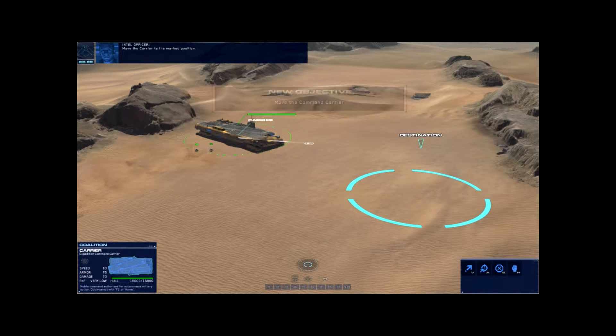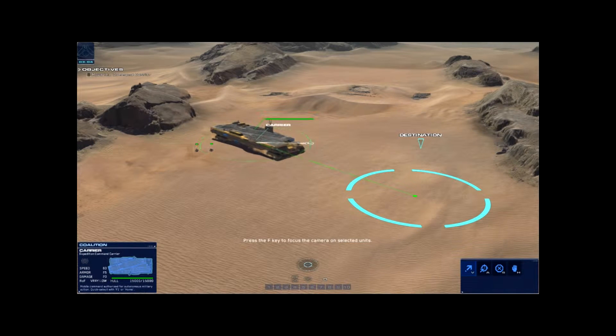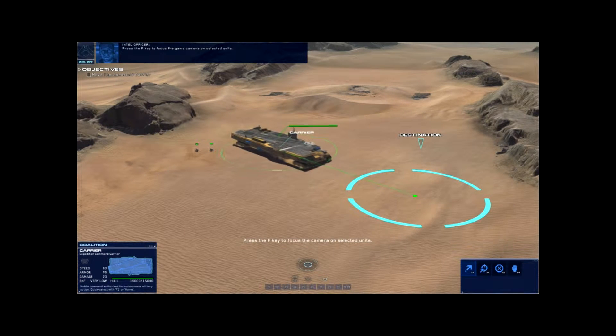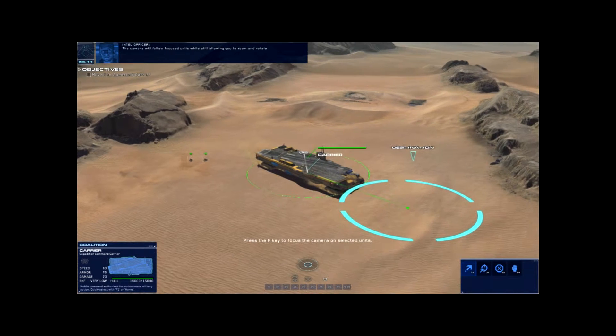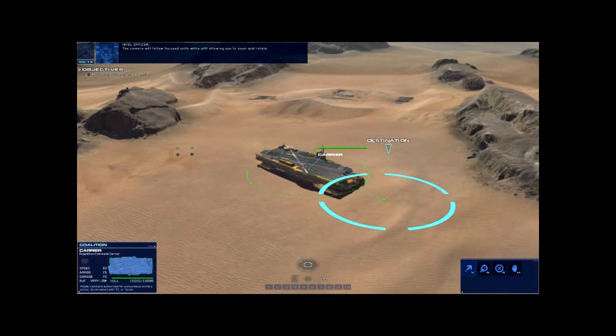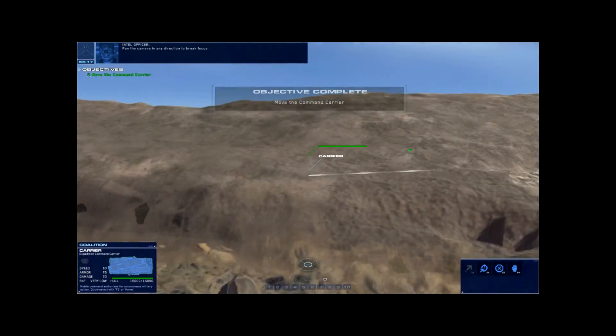Move the carrier to the marked position. Press the F key to focus the game camera on selected units. The camera will follow focused units while still allowing you to zoom and rotate. Pan the camera in any direction to break focus.